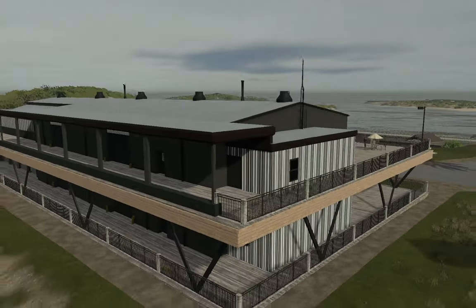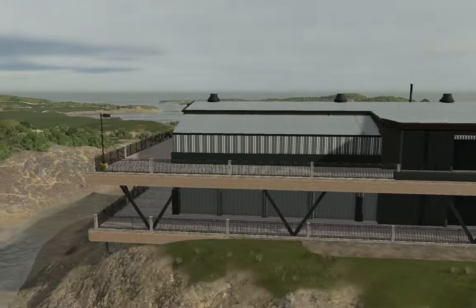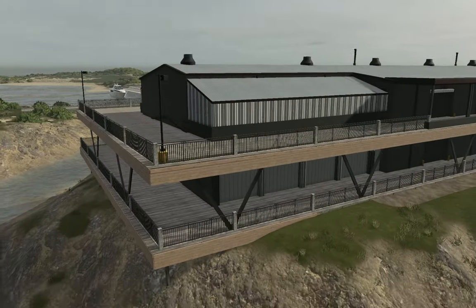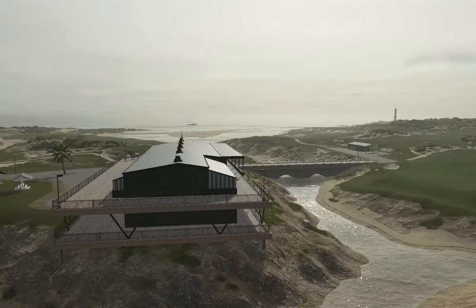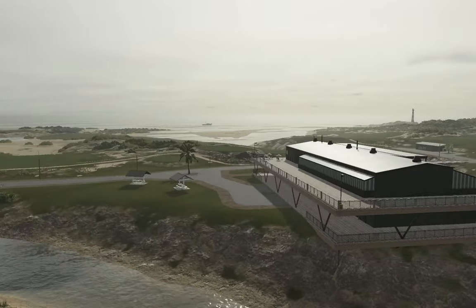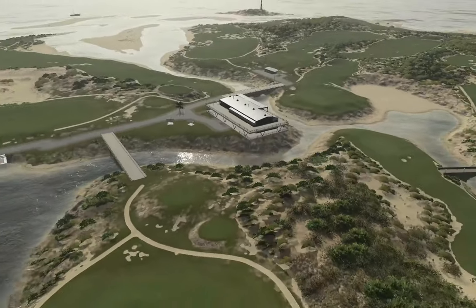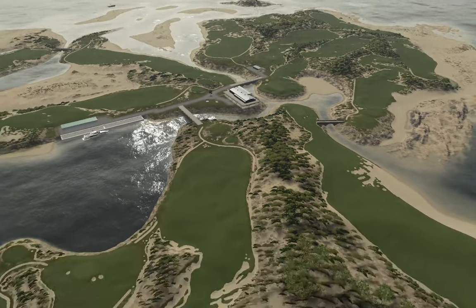Look at that — we've got the veranda up the top. A Queenslander is typically a house built on stilts because of the flooding they typically get. So there we go. Nice little spot for a beverage in the afternoon. Let's get up and have a look at what she looks like.